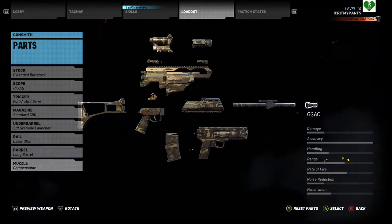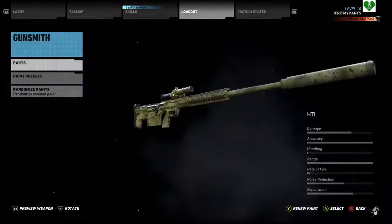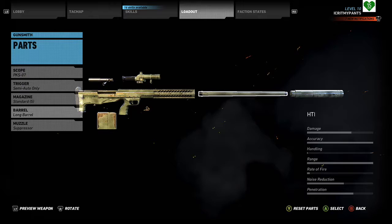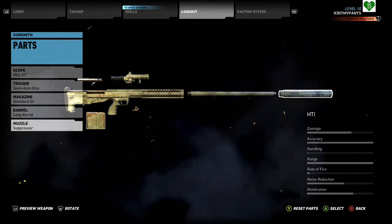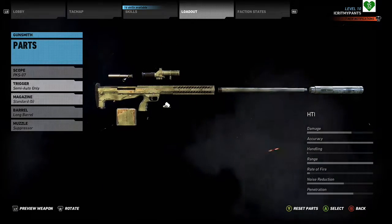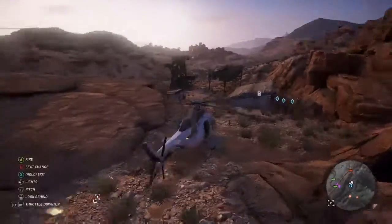If you have Ubisoft points, you can unlock that as well. I got the HCI 50 cal sniper rifle — this thing is amazing. Look up the video on its location; I'm not going to tell you where because I already forgot. But get your hands on this sniper rifle. Even with the suppressor on it, it does a tremendous amount of damage. If you take the suppressor off, you can usually one or two shot helicopters.